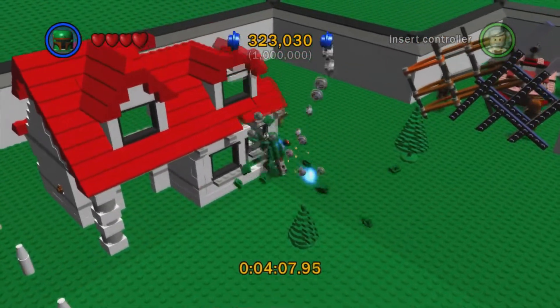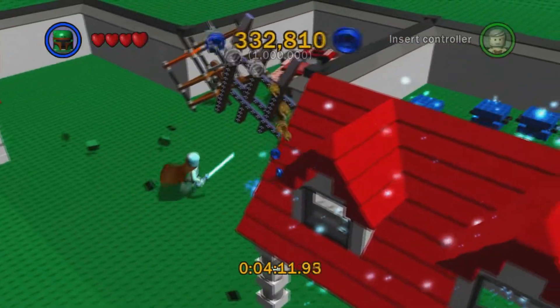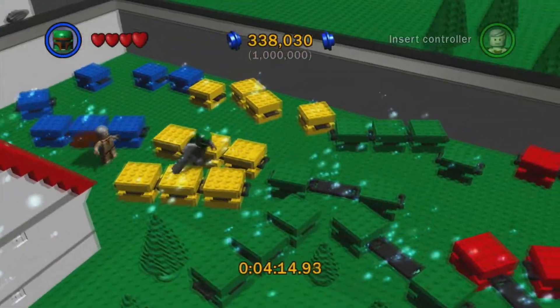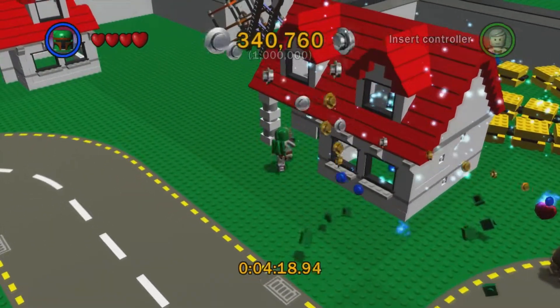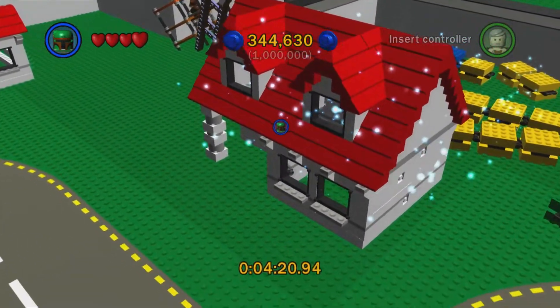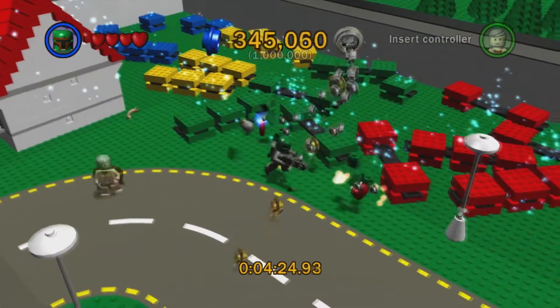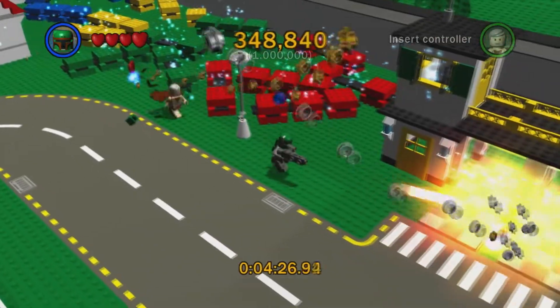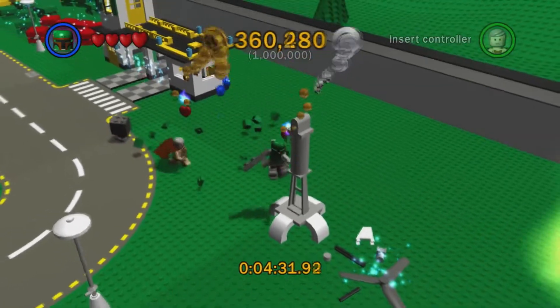Head out and destroy some of these ones over here. We can also use a thermal detonator on that wall back there, but I'm going to save most of that for a little bit later. For now I'm just going to do some basic stud collecting — basically doing cleanup work, going around to destroy everything in the area that's going to give us studs. Just basic destruction, and that's all there is to this.